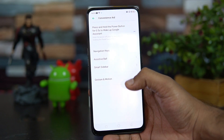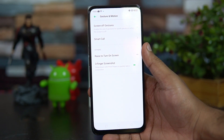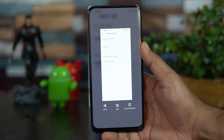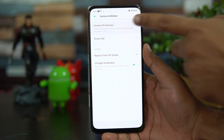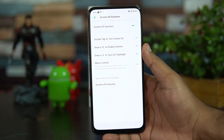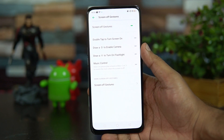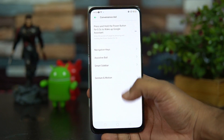The fourth feature is Gestures and Motion. There are lots of gestures supported on this device, including the three-finger screenshot — just swipe down with three fingers to quickly take a screenshot. There are also screen-off gestures: double tap to turn on the screen, and drawing certain letters to control different options. You can customize these gestures to get more out of your device.